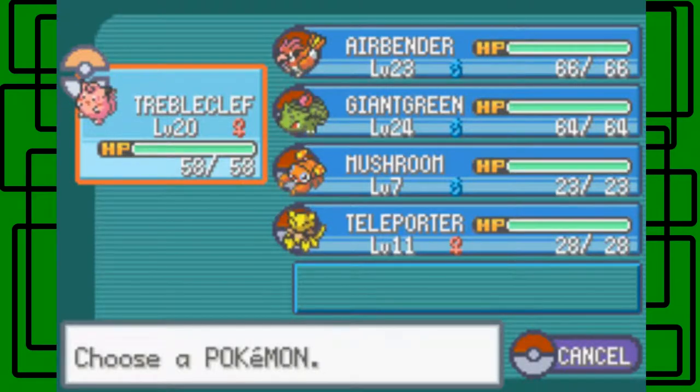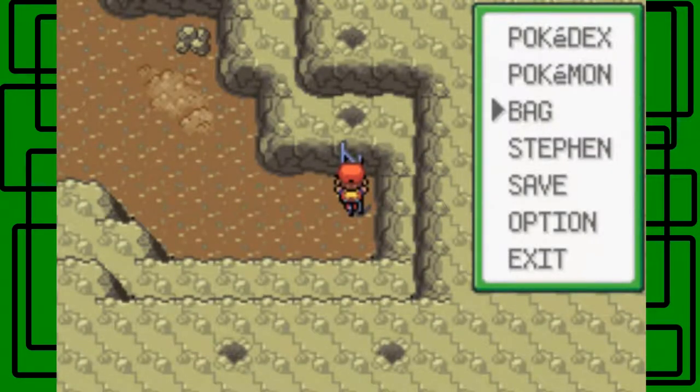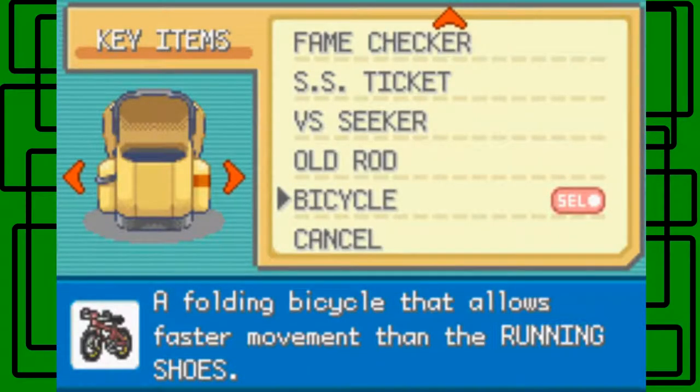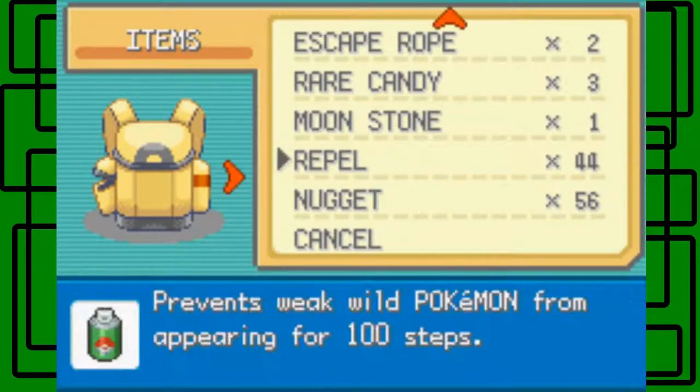Triple Clef will repel Pokemon that are level 19 and below. If it's level 20, there may be a Diglett at level 20 in here, and it'll still appear. The Dugtrio in this cave range from around level 30 to 32, so Repels definitely won't repel those. Even if I put Giant Green up front, we're bound to probably run into two or three Dugtrio depending on luck. So I'm going to put a Repel on — we have 44 after this. We're gonna ride our bicycle through this cave.